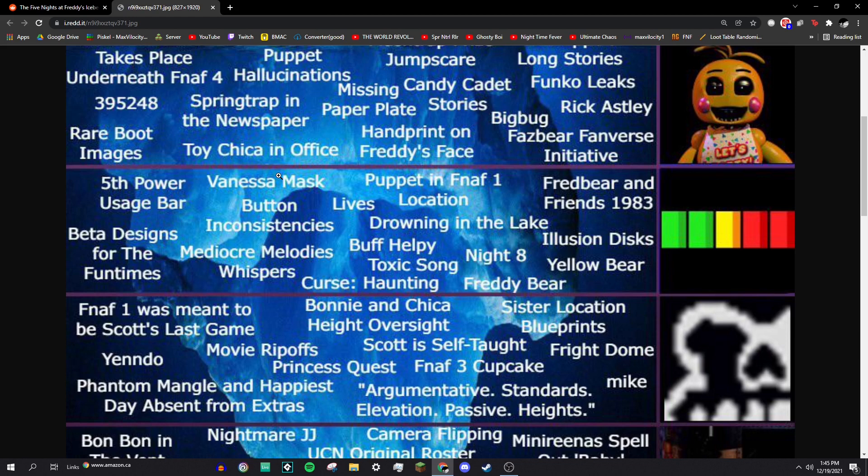Vanessa Mask: in FNAF VR Help Wanted, you see this Vanny Mask — this weird rabbit thing — and supposedly she's being controlled by William Afton somehow.